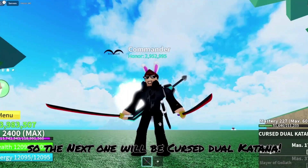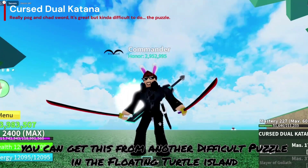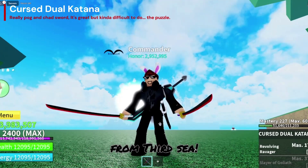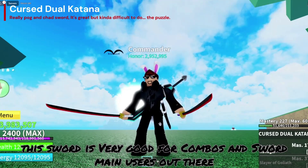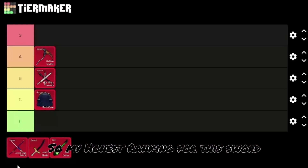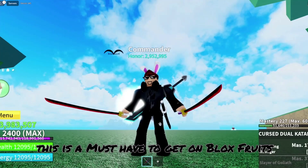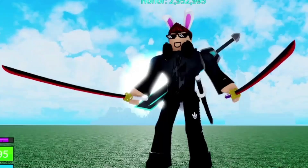So the next one will be Cursed Dual Katana. You can get this from another difficult puzzle in the Floating Turtle Island, from 3rd Sea. This sword is very good for combos and sword main users out there, and the moves are quite pro. So my honest ranking for this sword will be S tier — this is a must-have to get on Blox Fruits.